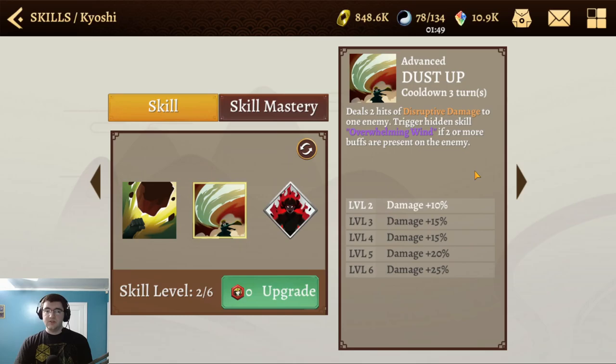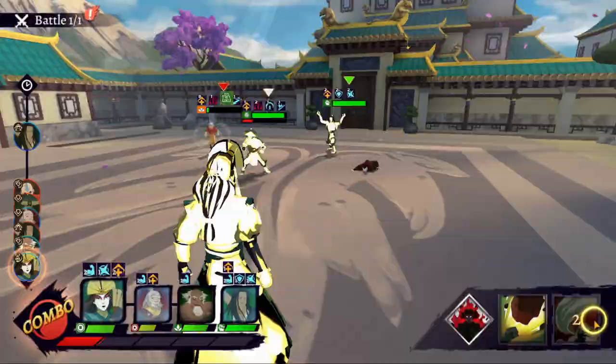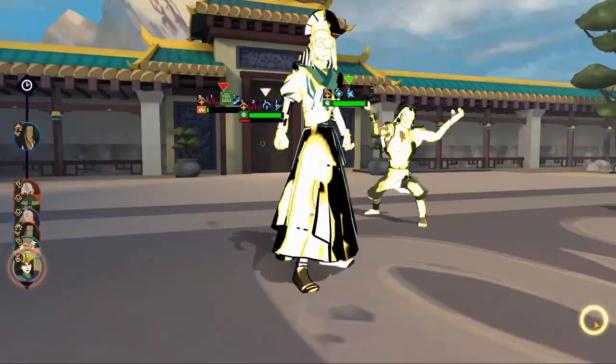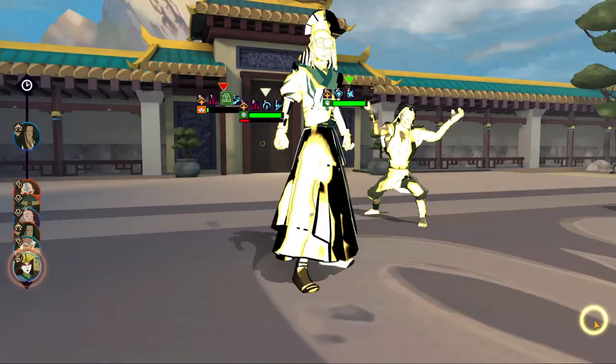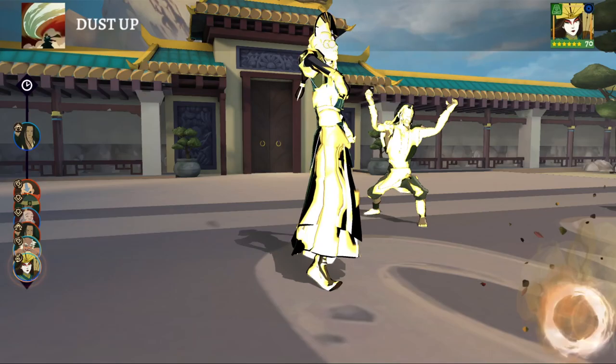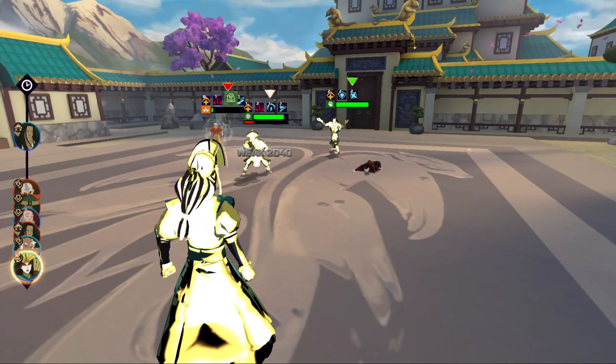Now if we take a look at her advanced, it is a three-turn cooldown: Dust Up. It deals two hits of disruptive damage to one enemy, and then triggers the hidden skill Overwhelming Wind if two or more buffs are present. Note the distinction: the basic triggers if a buff is removed, but this one triggers if buffs are present, so it's pretty easy to proc.